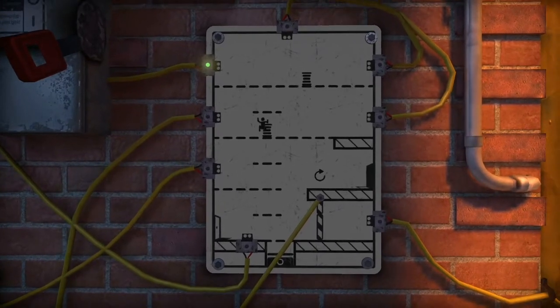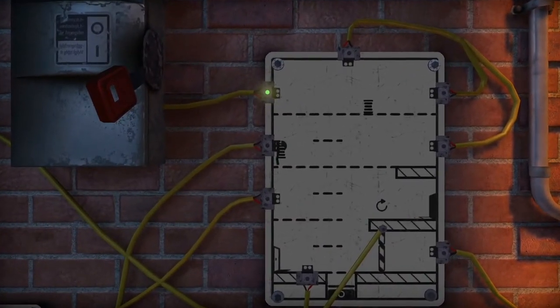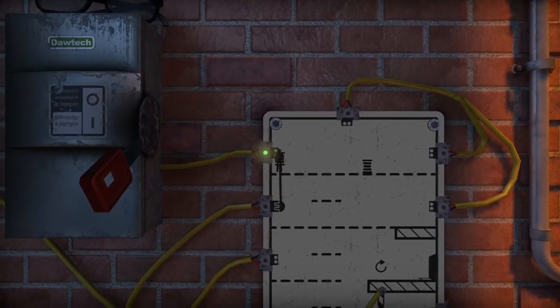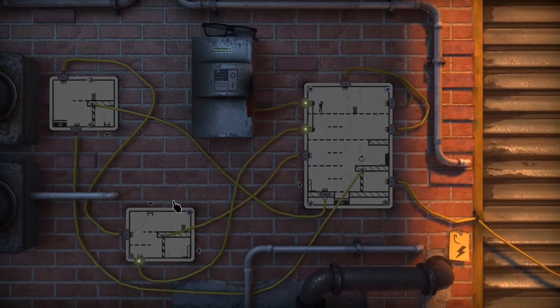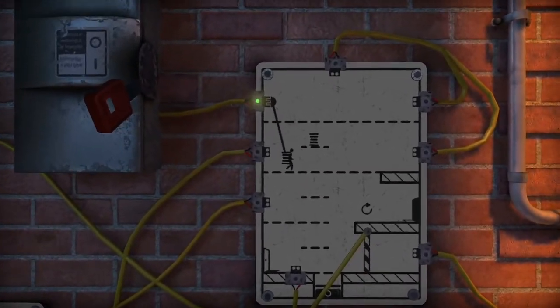First things first, I probably need to connect this to this. Okay, now that's connected. I need to connect those two. If I have to get over there, probably from connecting the only door. Okay, maybe this isn't as easy as I thought it was going to be, because we need to do this to that one right there. So once we can do that, we can go through here.